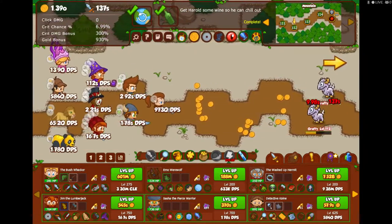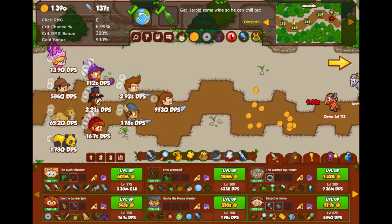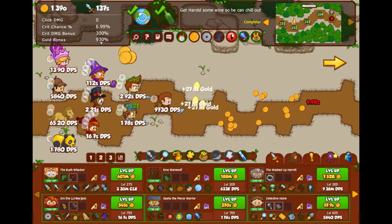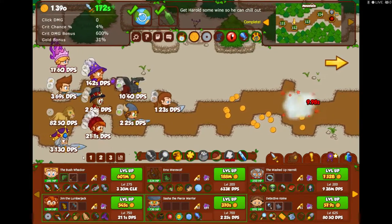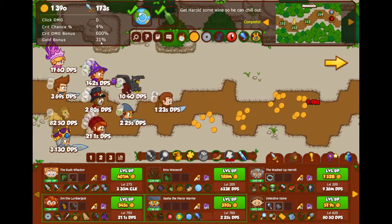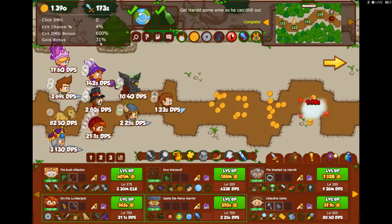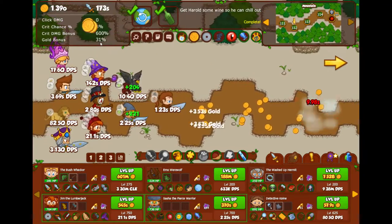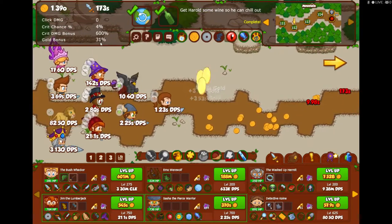I have two formations. My number two formation increases the gold I earn by 930 percent — you can see here in the top left hand corner it says 930, that's the gold bonus I'm currently enjoying. But watch when I switch to number one: that's my DPS formation. These characters have much higher DPS but my gold bonus is only 31 percent. Let me briefly explain how I got such high DPS at 173s — which stands for septillion or something crazy like that — and then I'll show you how I got such a huge gold bonus in my other formation.